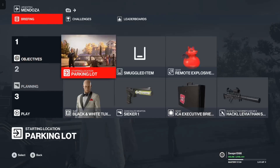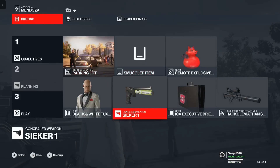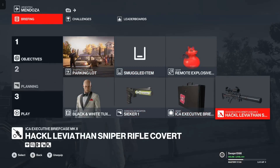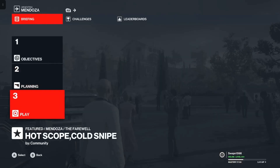Now for the planning: if you're going for Silent Assassin Suit Only, there are two locations — the parking lot and the shrine — but I'll be going for the parking lot. You'll need the seeker, very importantly, and one briefcase to smuggle in a very good zoom-suppressed sniper rifle. I'm using the Hackl Leviathan, and one remote explosive — preferably the duck explosive — because it doesn't attract too much attention. Using a mine can sometimes get you detected.